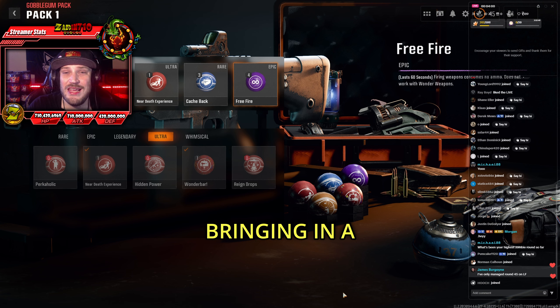Now, if you have one, I also recommend bringing in a Wonder Bar so that way you can try to get the Ray Gun before the boss fight. And then I brought in On the House so that way I can get some free perks.